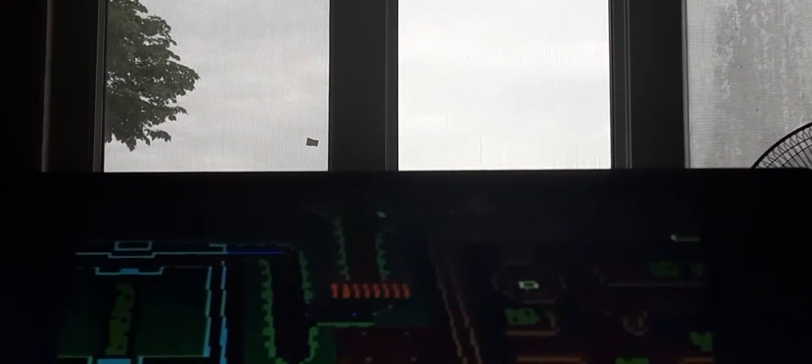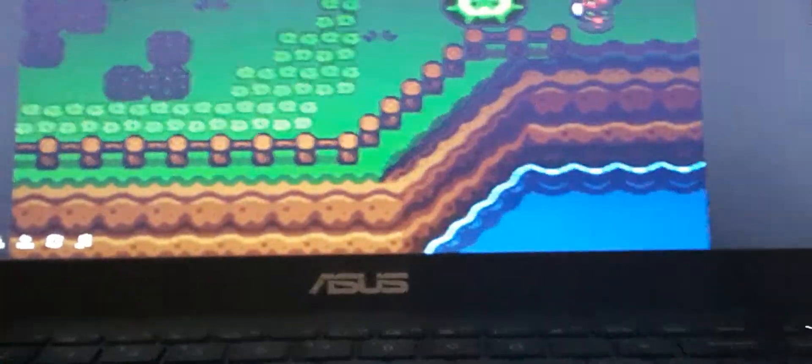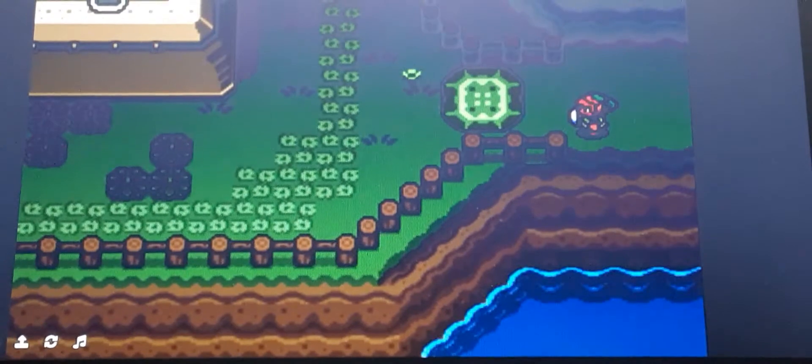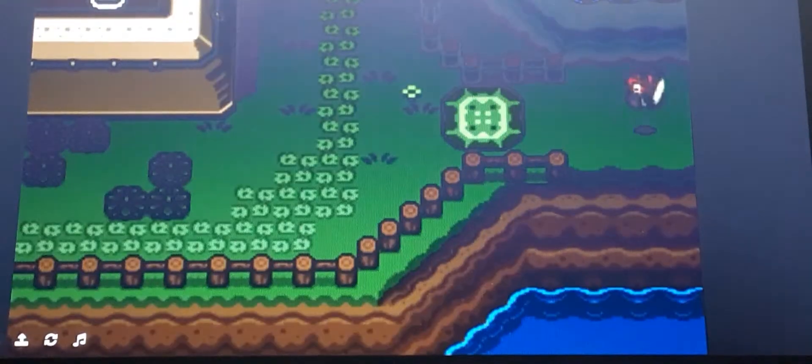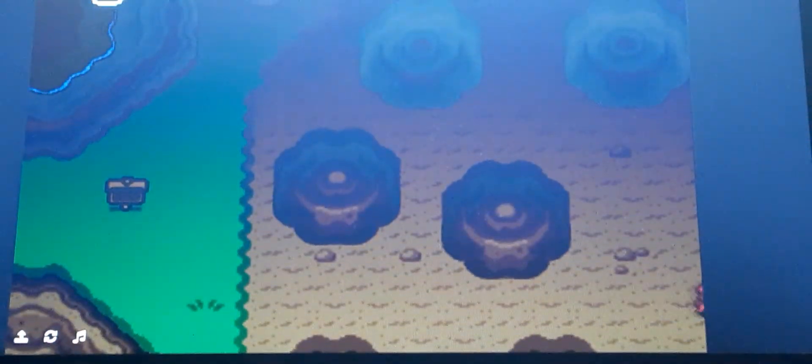If I actually look on my map, I need to go through the bridge right here, because we need something from Kakariko Village — I'm pretty sure that's what it's called. We apparently can't get that until we get better things, so we have to go the long way with the bridge.